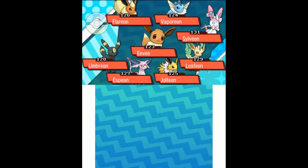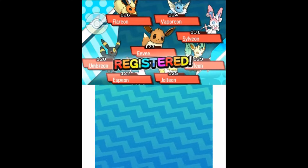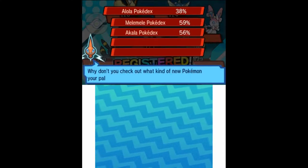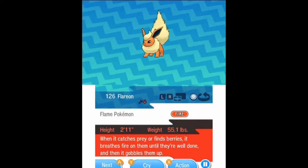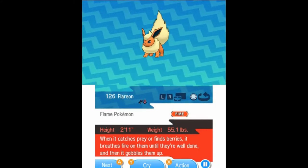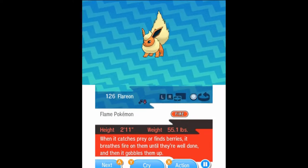I'm just missing one more, which is another terrain-related evolution, like with Leafeon. Flareon — the Flame Pokemon, fire type. When it catches prey or finds berries, it breathes fire on them until they're well done, then gobbles them up.